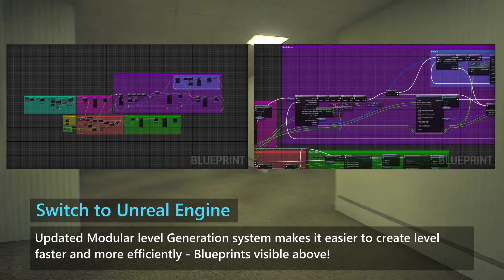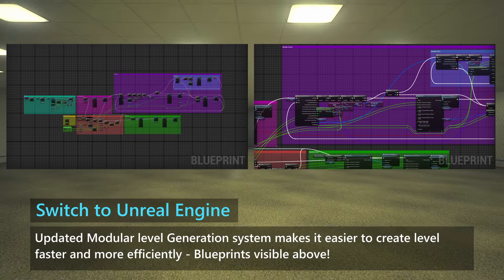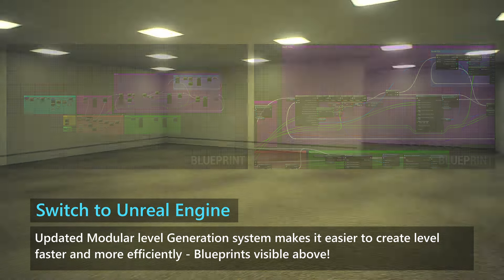Unreal Engine's blueprint system allows us to program much faster and more efficiently. For example, we created a new modular generation system which makes it easier to create levels.